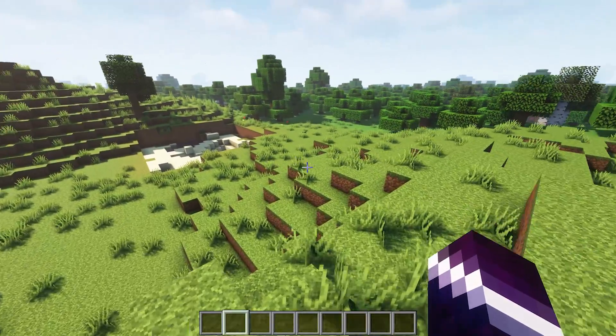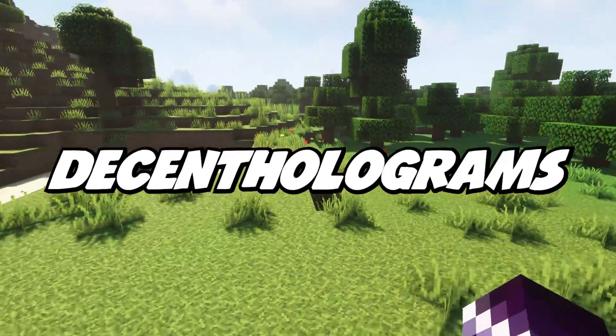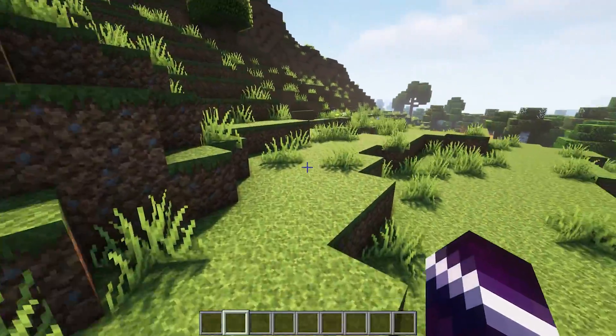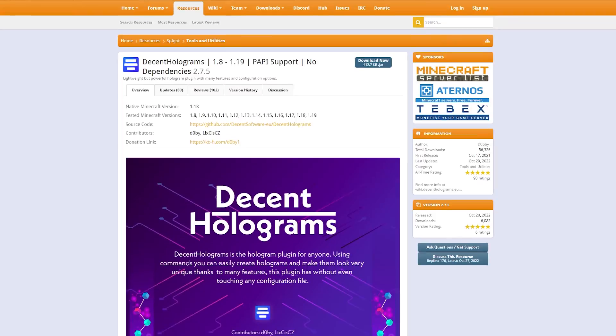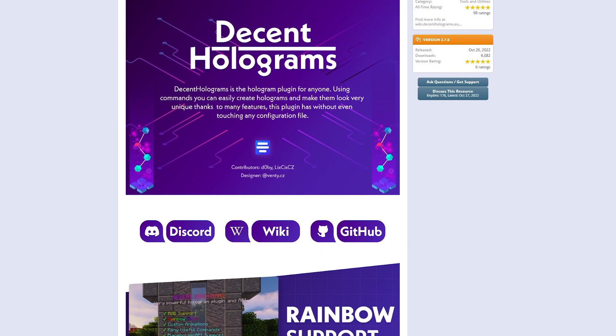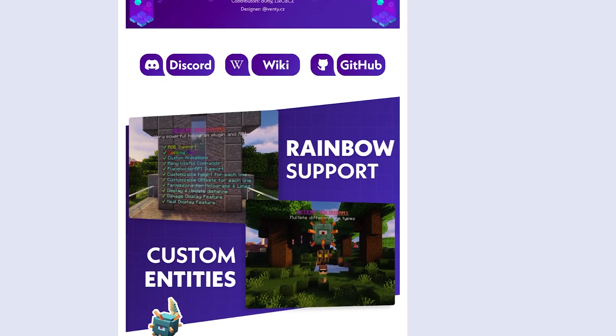I'm gonna show you how to add holograms to your Minecraft server using a plugin called Decent Holograms. Decent Holograms is a free plugin you can install on your paper or spigot server. There will be a link in the description of this video where you can download it from. Just click on download, drag it into your plugins folder, and then restart your server.